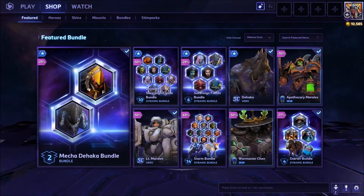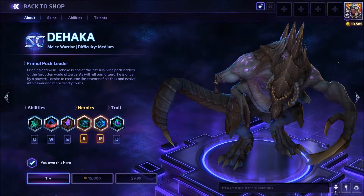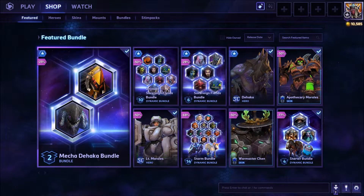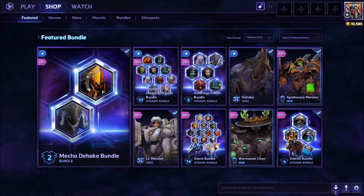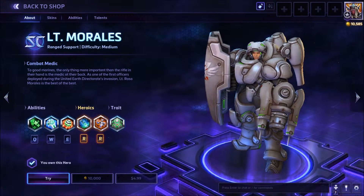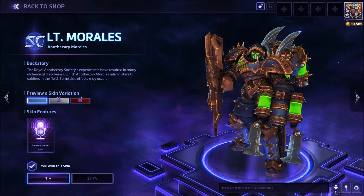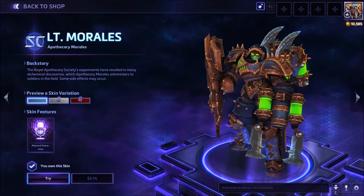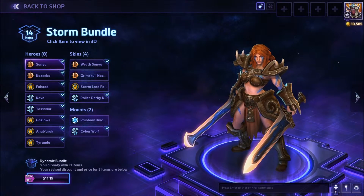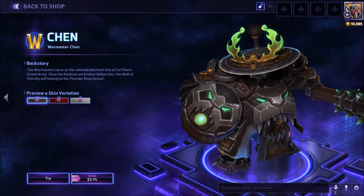Now let's take a look at the shop where we have new hero Da Haka. He is $9.99 or 15,000 gold. He does have a bundle - we'll take a look at that in a few minutes. This week's sale features a hero and two skins. The hero is Lieutenant Morales, 50% off for $4.99. Her Apothecary Morales skin is $3.74, also 50% off. And there's one other skin available - War Master Chen, also $3.74.